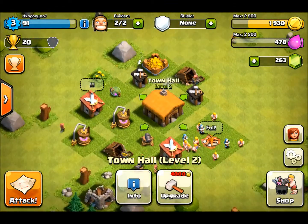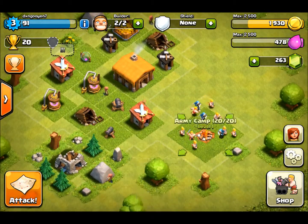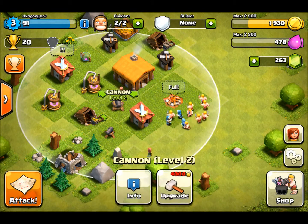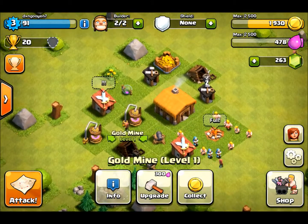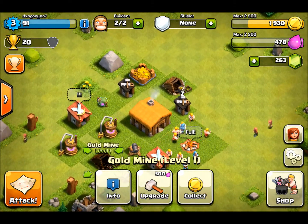I just spent a minute building some of the other one-minute buildings, which include the second set of barracks, another cannon, and I think that's it. I still have to build an archer tower and get all the walls, but I don't think I have enough gold for that right now.